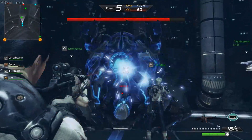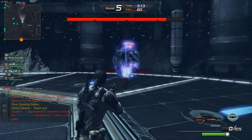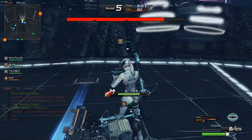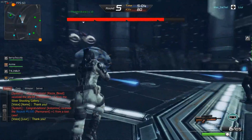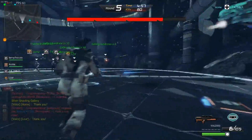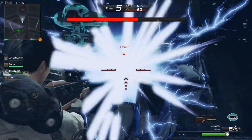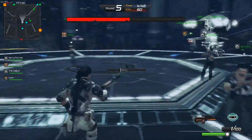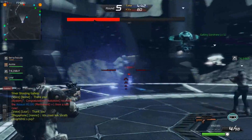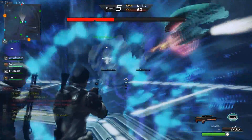Ya casi lo matamos. Espero que les haya gustado el gameplay — nos estaremos viendo después. En la próxima les voy a traer un gameplay en un mapa un poquito similar; va a ser como la continuación de este mapa. Y después les traigo otro modo de juego, un paranormal. El jefe no está tan difícil en este modo avanzado, pero sí hay unos jefes bastante complicados, más si lo juegan en experto o en pesadilla.